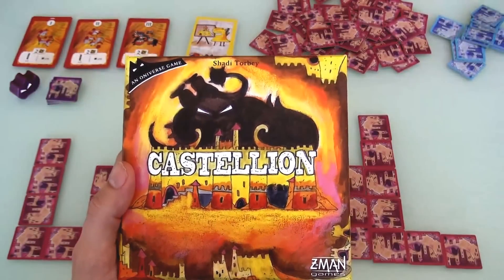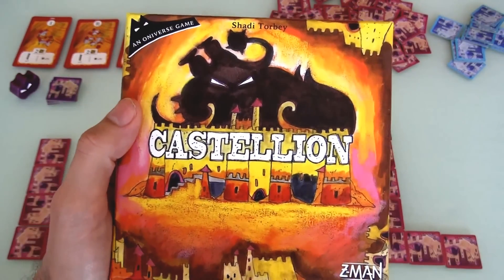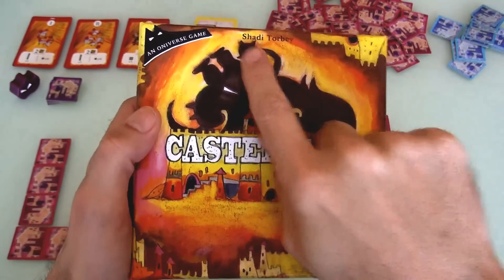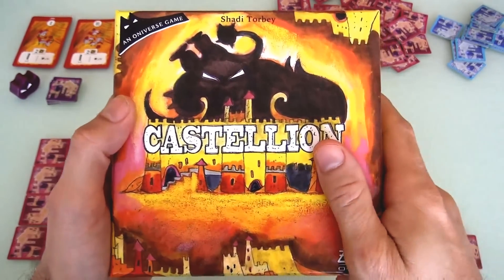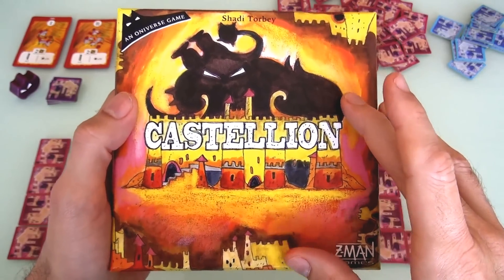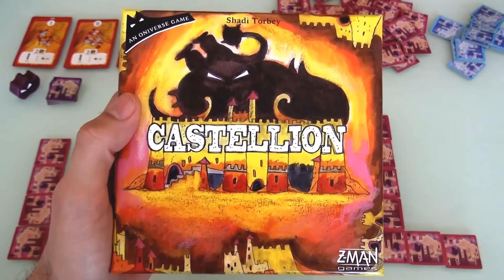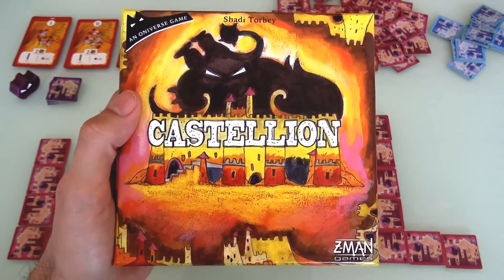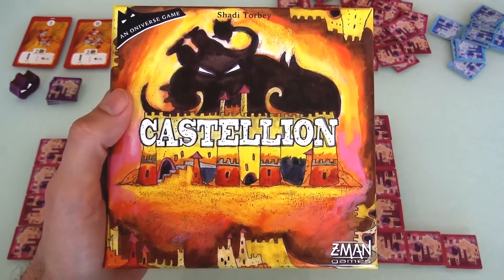Hey everybody. Today, Rado runs through Castellan, which I believe is the newest game in the Oniverse series from designer Shady Torbay. It might be that Sylvian was newer, but I think this is the most recently released game. If you're judging by my money, it's probably our favorite of the series. I'm going to do a two-player run-through of it today so you can see what it's all about.